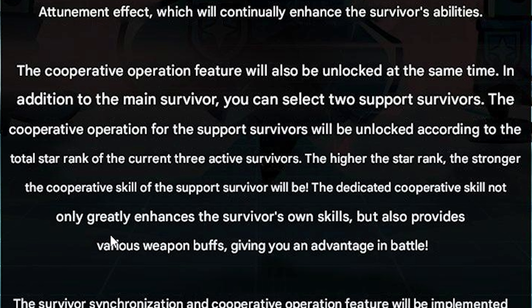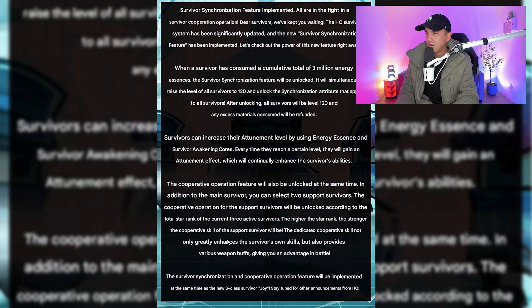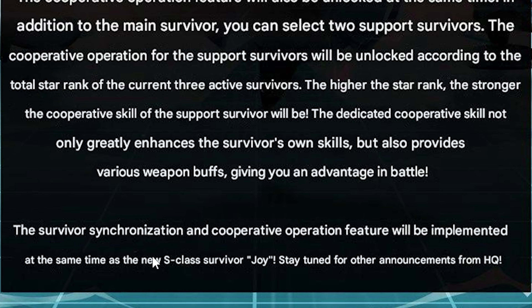The dedicated cooperative skill not only greatly enhances the Survivor's own skills, but also provides various weapon buffs, giving you an advantage in battle. So you can select 2 Support Survivors — are we just getting things called cooperative skills now? Kind of like Awakening Skills or Teamwork Skills? The Survivor synchronization and cooperation operation feature will be implemented at the same time as the new S-Class Survivor Joey. Stay tuned for other announcements from Headquarters.